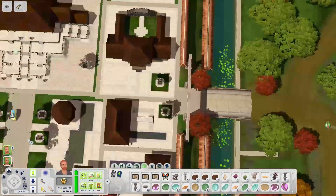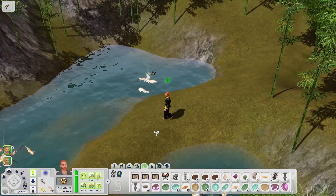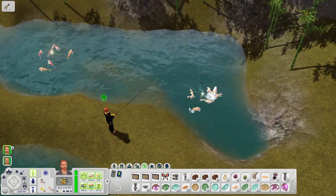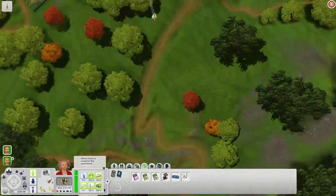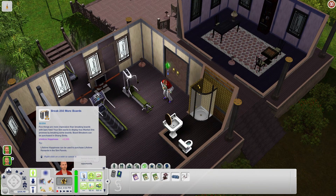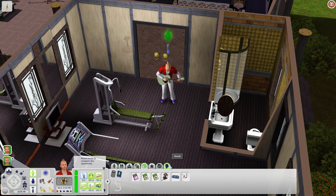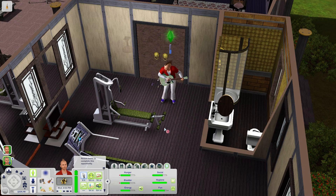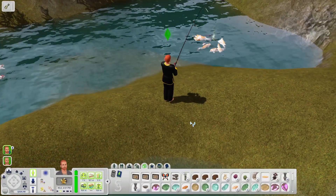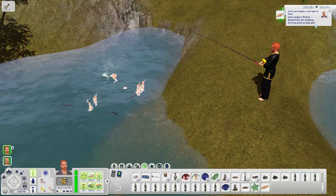This is one of the nice things about having a teleporter. I could just use Zenport or Mass Meditation to get there — it would work too, but the teleporter is helpful. Jesse broke his board — cool. He's exhausted, so no more boards right now; he's playing his guitar. Let's go back and see if Liam can catch some fish. We caught a new type of fish — a perfect Kawarimono Koi. I'm going to call him K-koi from now on.